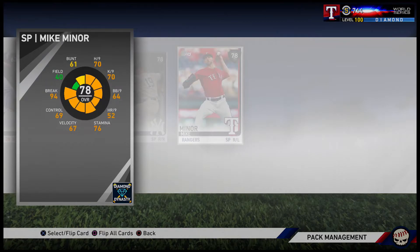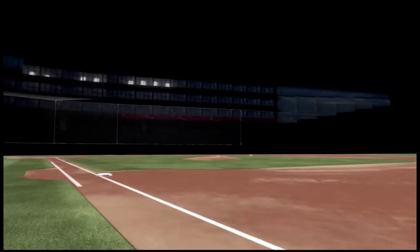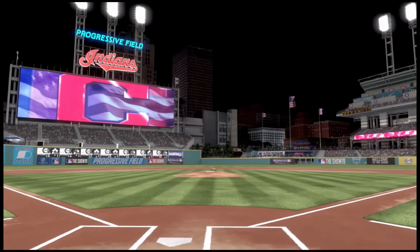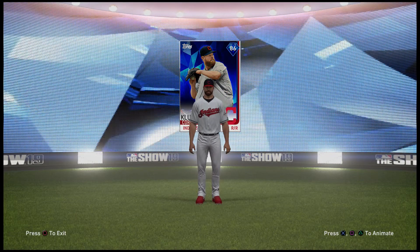Set nine, set ten packs apparently - kind of weird. Another diamond! I think that's eight now. Stadium... Indians... is it going to be another Kluber? It could be - what set is this? Kluber! Second Kluber - I'm calling this the curse of Rickster Ghost from now on, since he keeps pulling live series Klubers too.